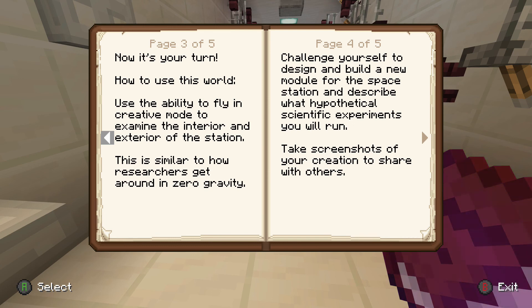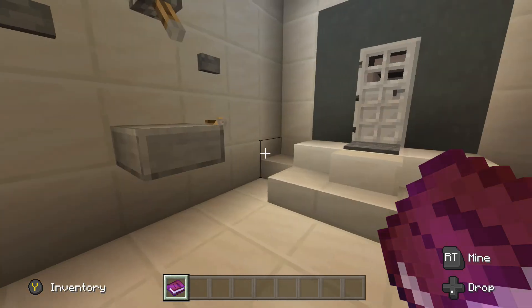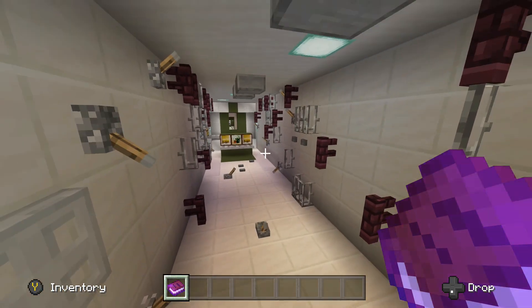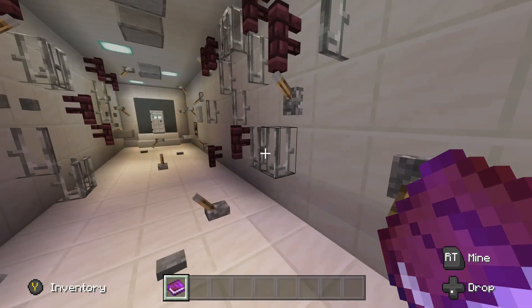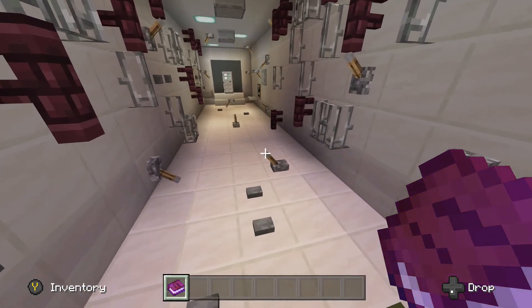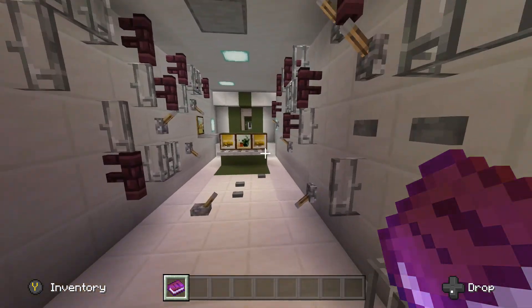'Challenge yourself to design and build a new module for the space station and describe what hypothetical scientific experiments you will run. Take a screenshot of your creation and share it with others.' I don't know if we're going to be doing all that, but we can definitely just fly around here and take a look at what this space station has to offer. I like the flip lever here — quite cool. Zero gravity, let's go!